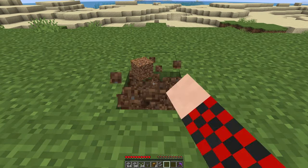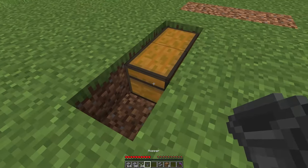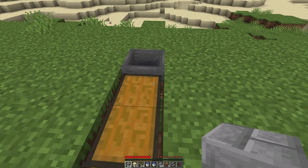To start, go ahead and mine a three by one hole right here in the ground. In this hole place your double chest and your hopper facing into the chest like this. Then get your blocks and your sand right in front of the hopper.